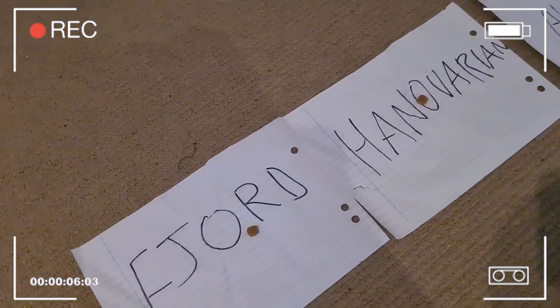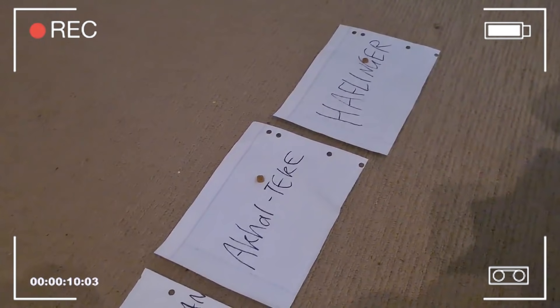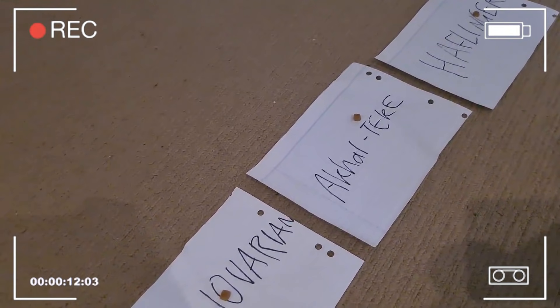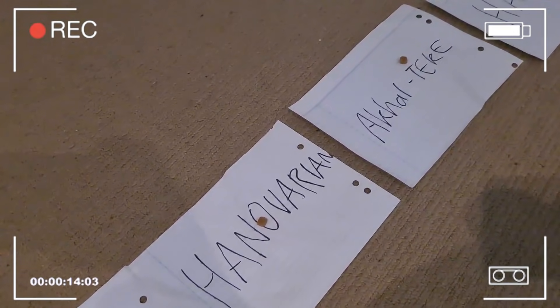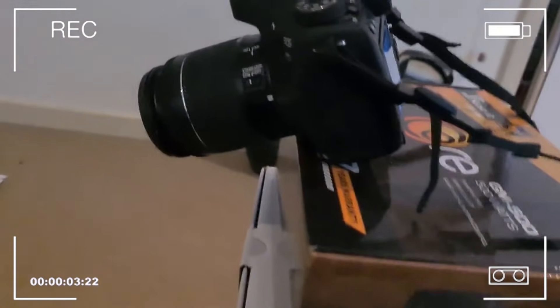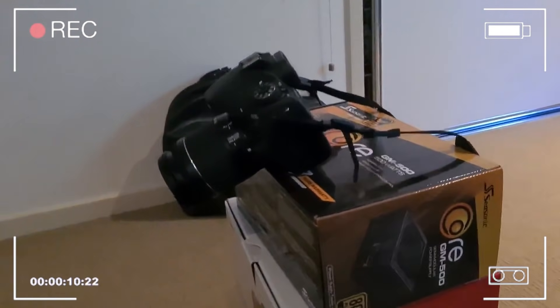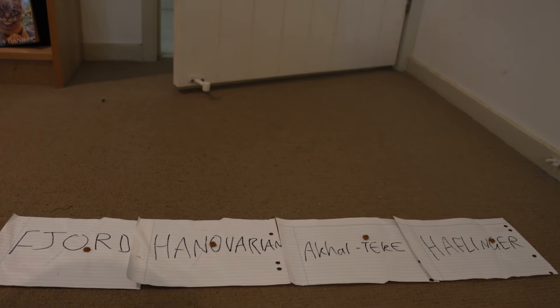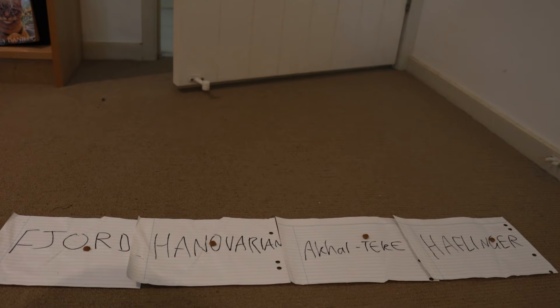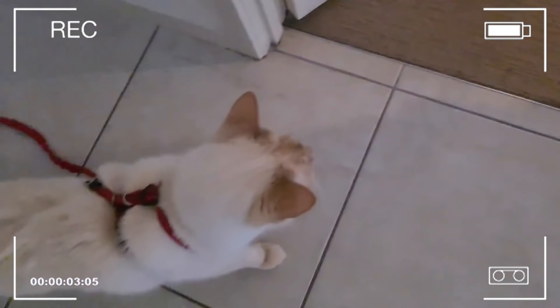Milo is going to come in here, and whichever piece of dry food he eats first is going to be the horse breed that I buy. Someone needs to tell me to buy a tripod — my camera is balancing on a pile of boxes. Alright, I think you can kind of see that. Okay Milo, you gotta go in — there's food!